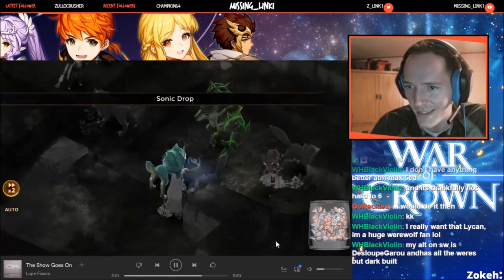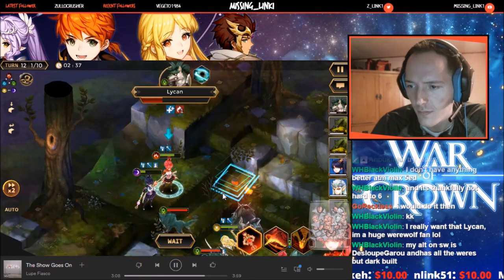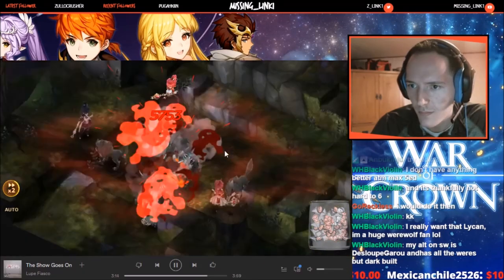I've seen some other notable monsters on Reddit that people are using. Calias was a good one, and I've also seen people using Fire Kindle and the Gnoll Shamans — just a couple of other options people were suggesting on Reddit.